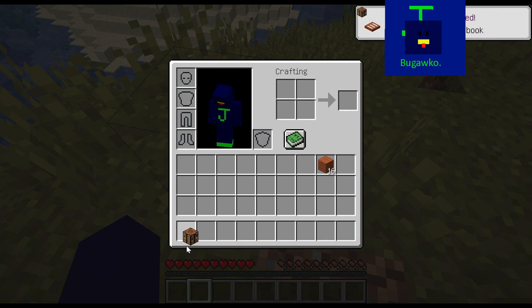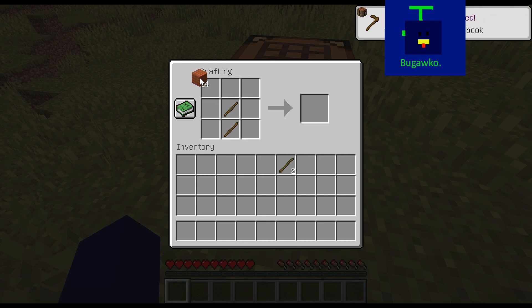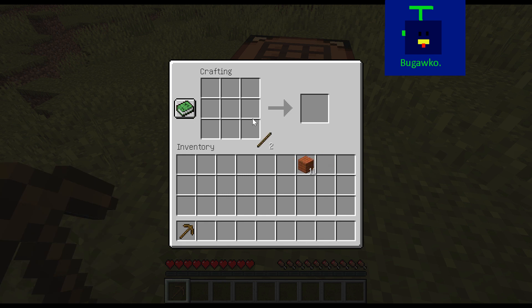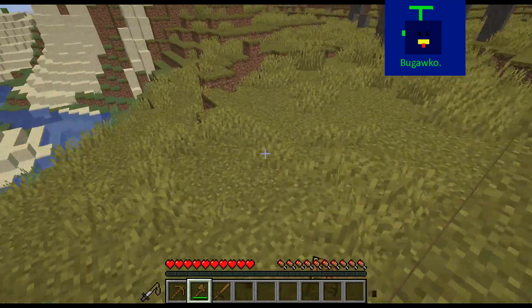Let's get this — place down our crafting table right here and make some sticks. I'm gonna make a pickaxe, then an axe. And now we make a sword.